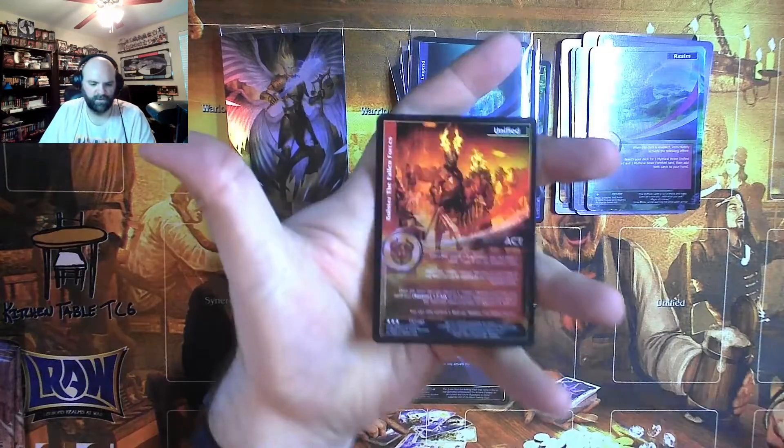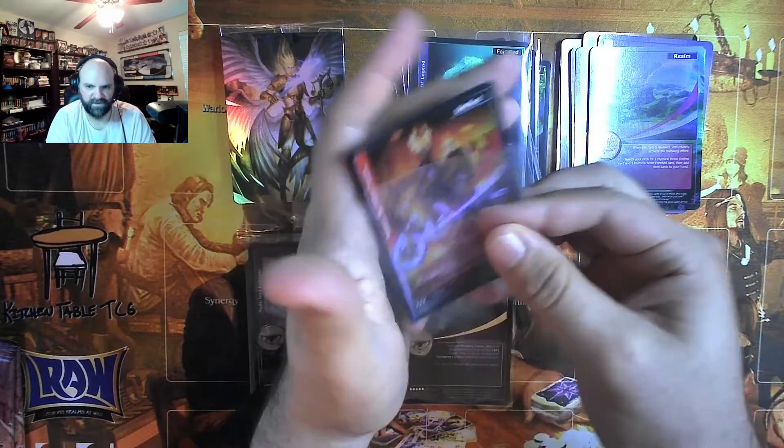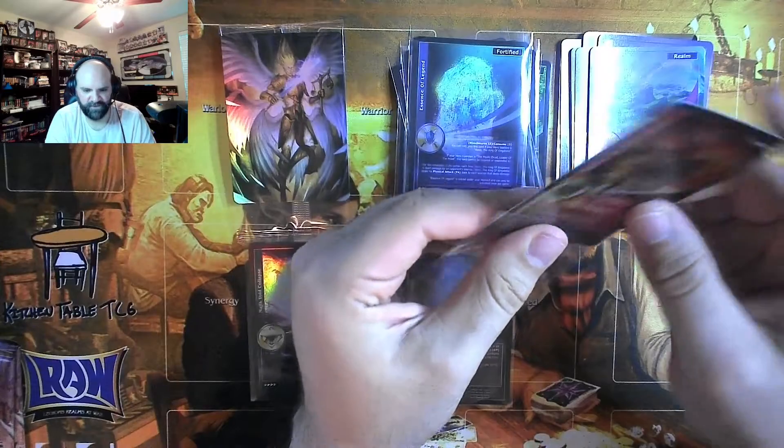Let's start knocking stuff over. That's a cool looking card too — good grief, Bolster the Fallen Forces.